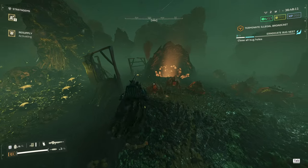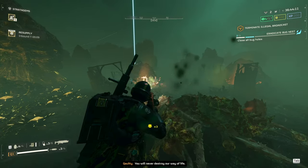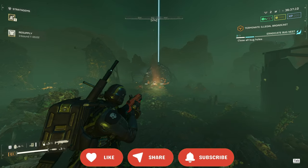There are many ways to destroy the bug holes and the bot fabricators. Most people will throw grenades down the bug holes and through the bot fabricator vents located on the top.